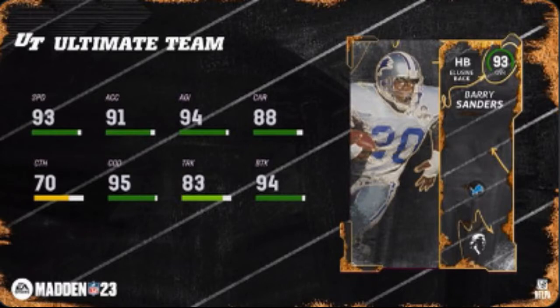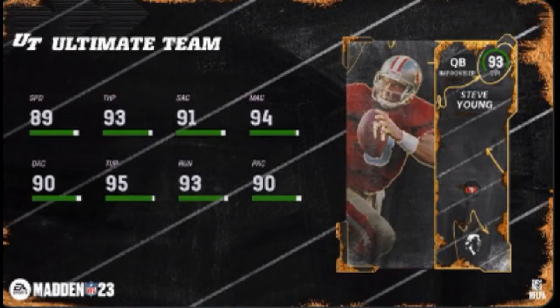How about Barry Sanders — 93 speed, 91 accel, 94 break tackle. Cannot wait to use that card tomorrow. I will definitely have gameplay out tomorrow. And Young as well — 93 throwing power, 90 deep accuracy. That card's gonna be crazy.